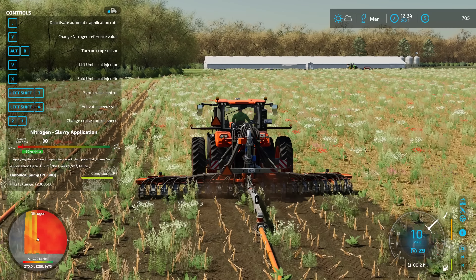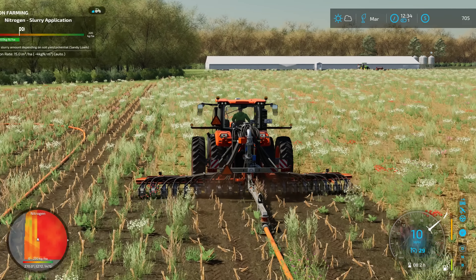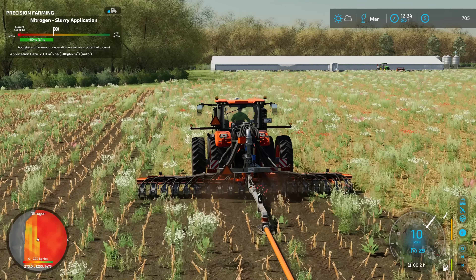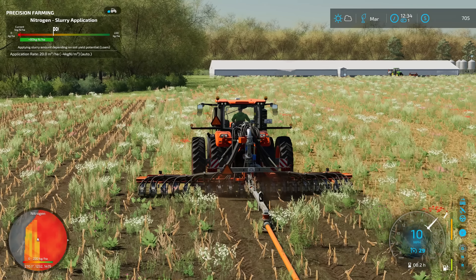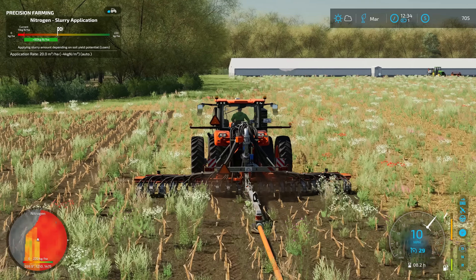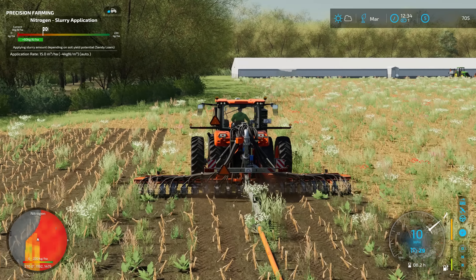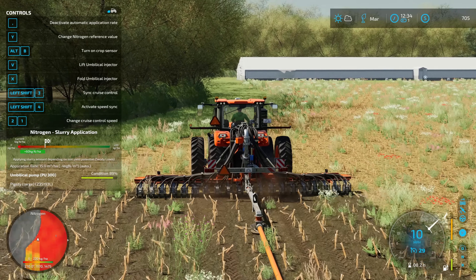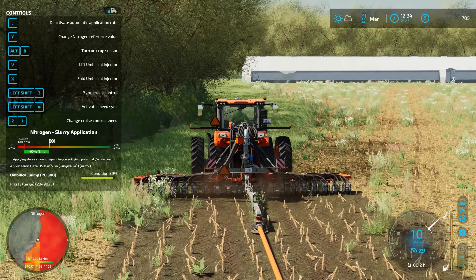I do wish the pumps and hoses info screen had the option to stay on the menu like the precision farming one does, so I could see our capacities and stuff without having to have the help menu open - that would be a welcomed improvement. If anybody knows how to do that, let me know in the comments. I love that precision farming added this overlay up on the top and that it shows up in the mini map, but I'm just not a big fan of having the full help menu open just to see a couple pieces of information.